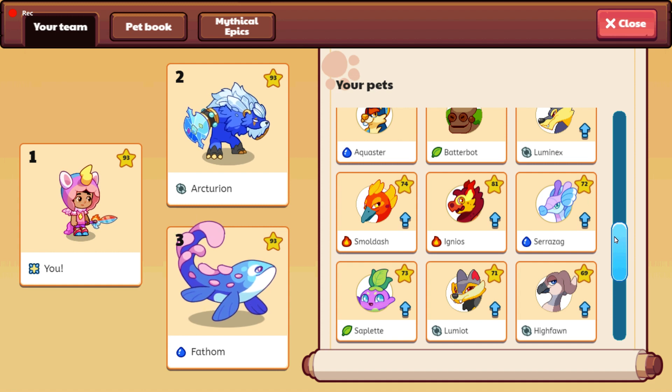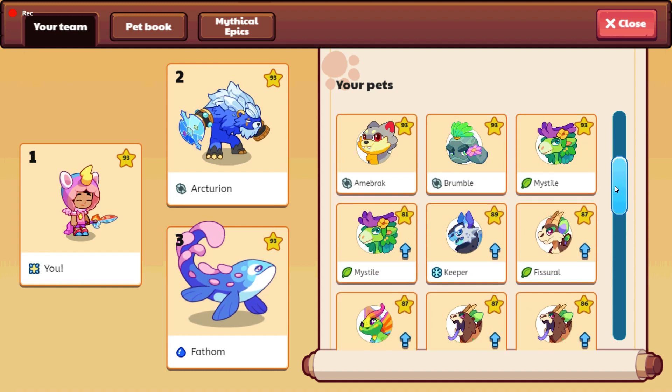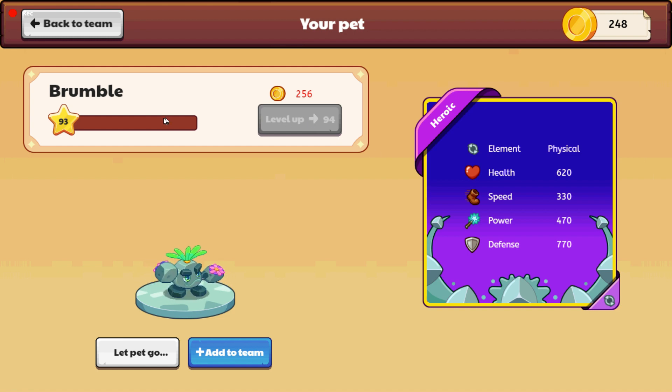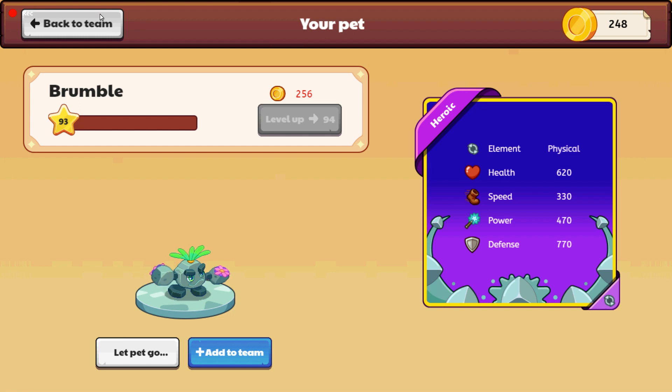In some cases, for example, let's take this Brumble — his level was actually 28 because Florian gave me this pet at level 28 when I was level 90. Now I'm 93 and I upgraded him to 93, so level 28 to 93 — you can do that.